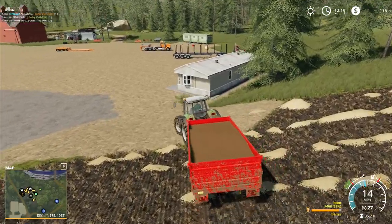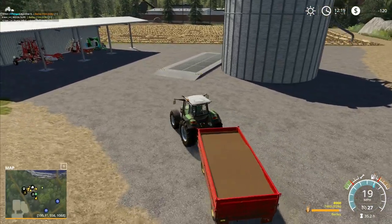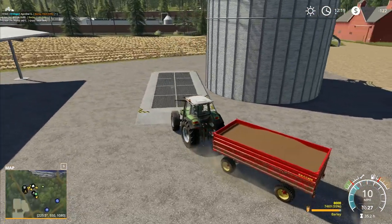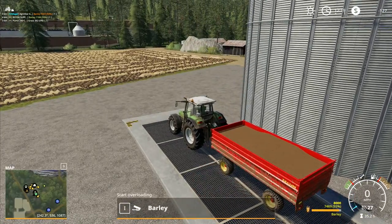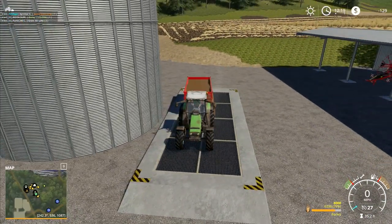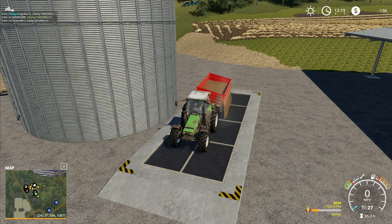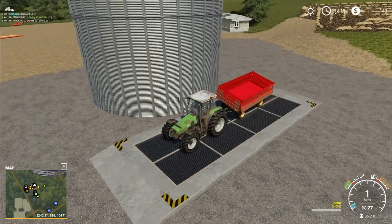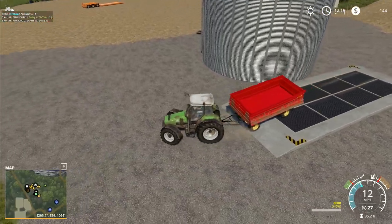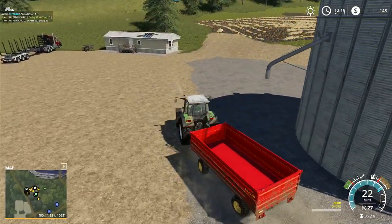Hey folks, it's Prithgar. Welcome back to Boulder Canyon in Farming Simulator 19. We'll hopefully be able to finish up our harvest today. I'm just going to bring that one on there and tip it out. I was just thinking about doing something about that bank over there - maybe we'll level it out a little bit more. I can't do it at the moment because I have no money - I am minus 140 right now.